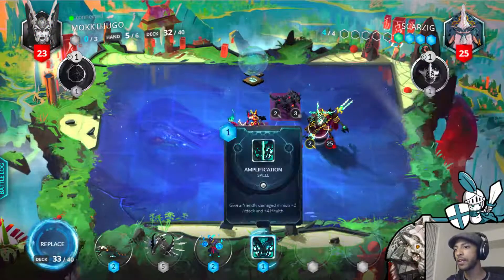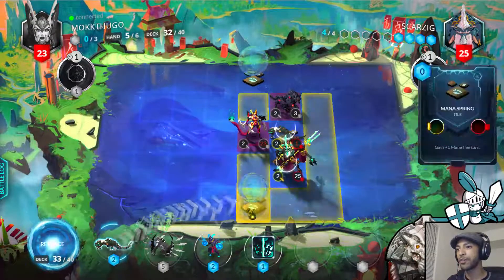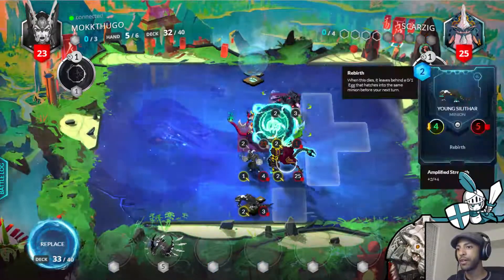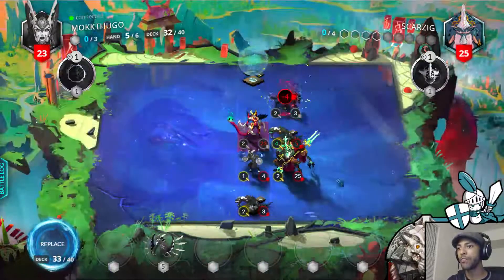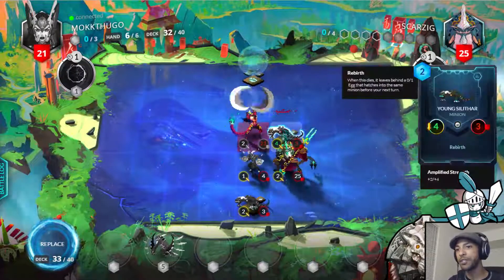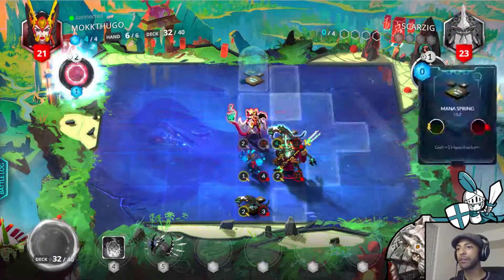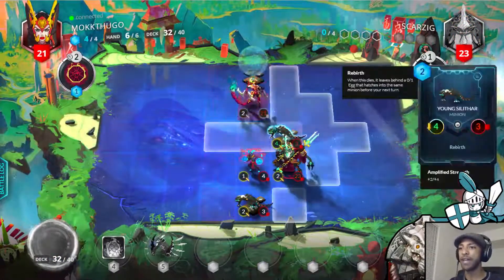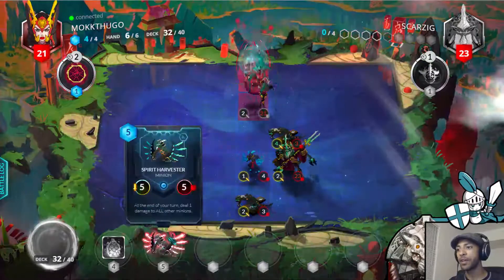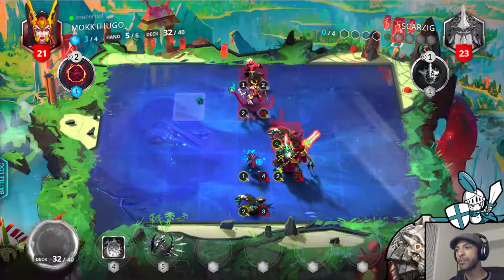We've got Amplification to throw onto the Young Silithar. We're going to do Azure Horn Shaman, Young Silithar, Amplification, and one-shot this Lantern Fox. He gets the Phoenix Fire which will allow him to deal with the Young Silithar quite easily. But he won't be able to walk onto the mana to do that — he needs to attack the egg that will be left over. If he develops the Arcane Heart, he's probably not expecting the Spirit Harvester. That's Chalk Reaptar — pretty solid.